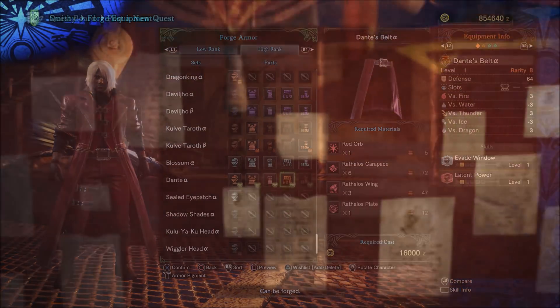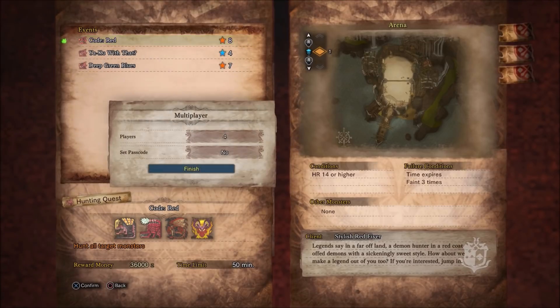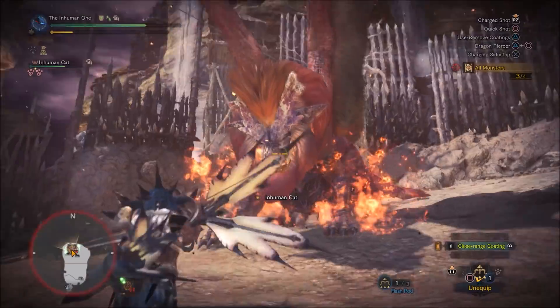As with all unique event gear, you'll need to head to the quest board to begin a specific event. This time around, you'll need to select the Code Red Quest. You'll need to be at Hunter Rank 14 to activate this event.